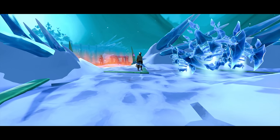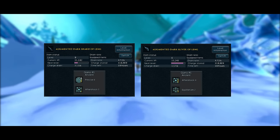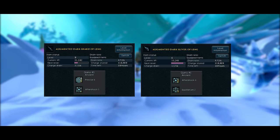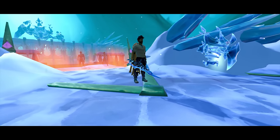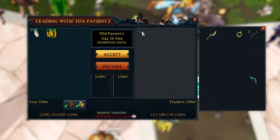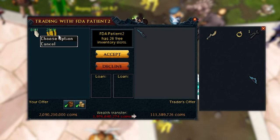For the duration of this video, the weapons are augmented with Precise 6 Aftershock 1 as well as Aftershock 4 Equilibrium 2 on the offhand. These perks are completely best in slot. Prices will undoubtedly change, but I made the offhand myself and purchased the main hand for just over max cash, for a total price of 2.25 billion coins.